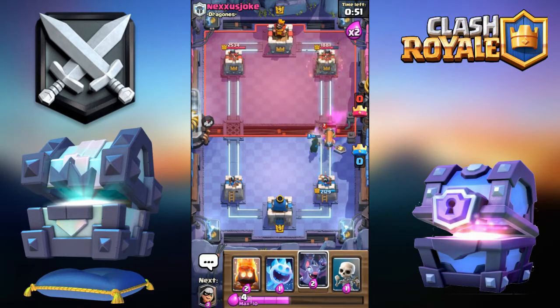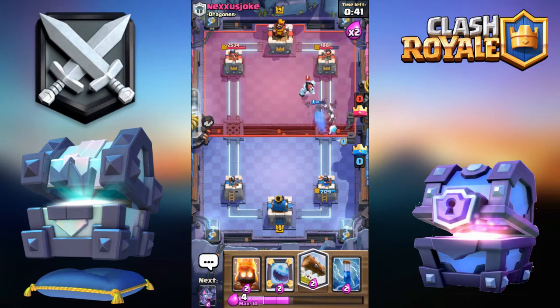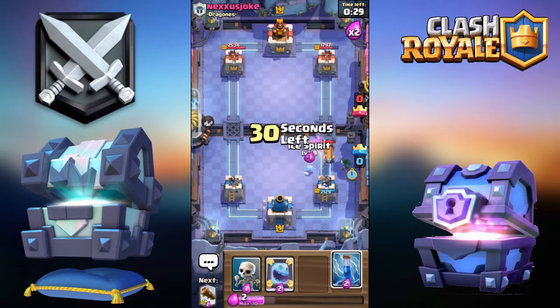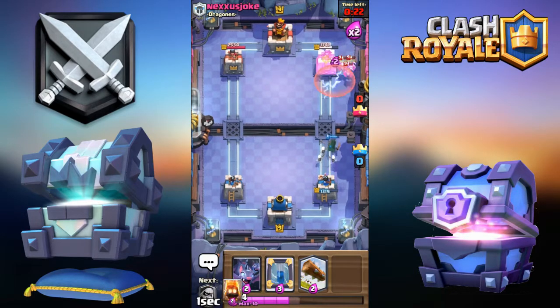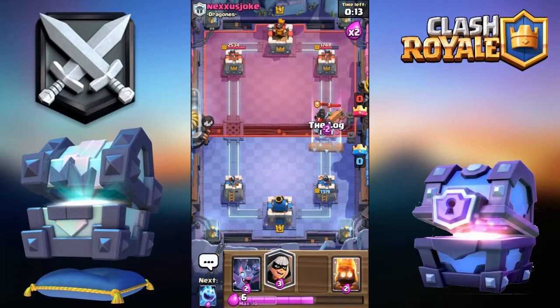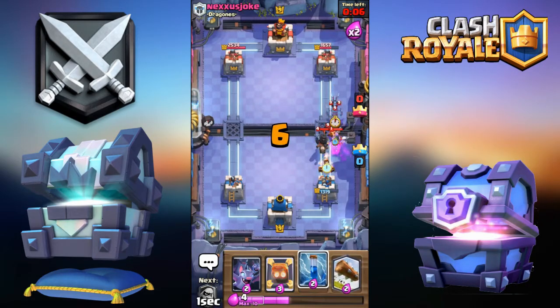We can mirror Zap. Okay, we can Log. Kite this right here, Bandit. Let's Zap to get damage on the tower. You can just Zap here, you can Log, you can drop Ice Spirit, Fire Spirits right here.